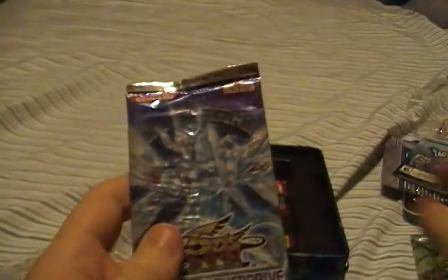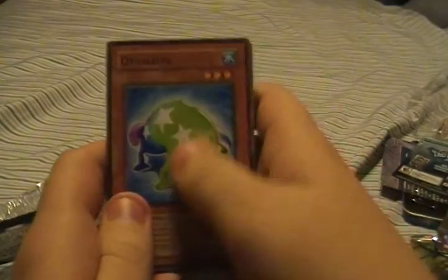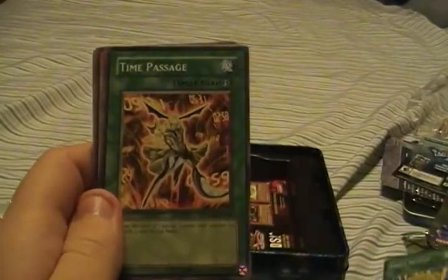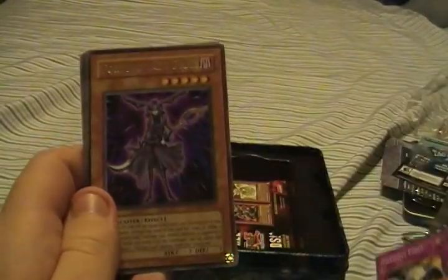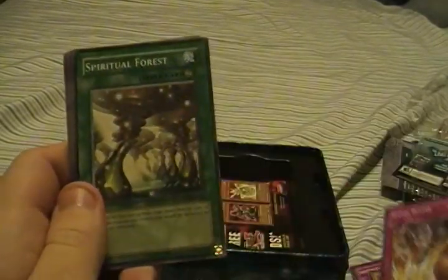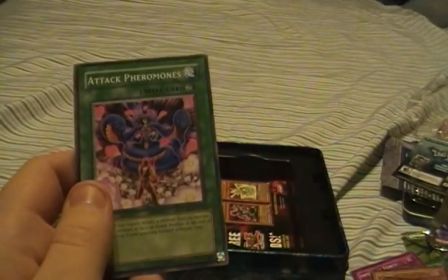Let's go with oldest to newest. Oshaleon, Insect Neglect, Time Passage, Infernity Force, Fortune Lady Dark is my rare, Ritual Buster, Spiritual Force, Infernity Necromancer, Attack Pheromones.